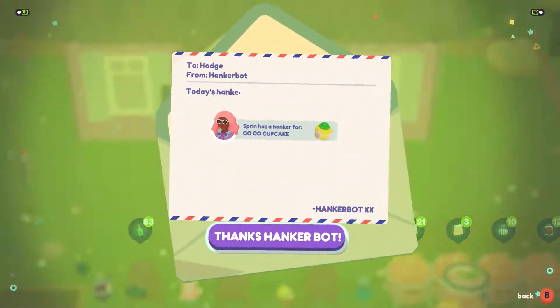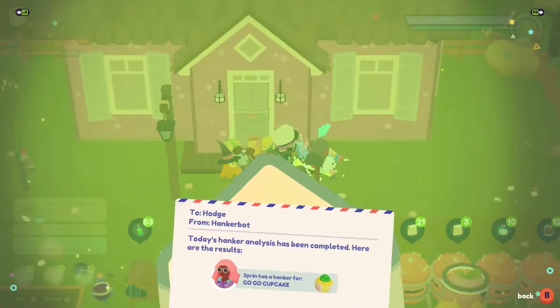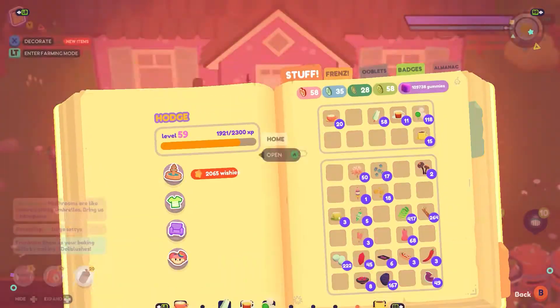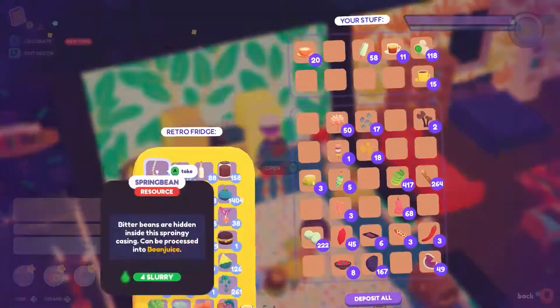Hello friends and fellow dancing farmers. Let's see what we have. Sprin wants a go-go cupcake. Do I have a go-go cupcake, Sprin? I don't. Let's go see if we have one inside. We might have one in the fridge. I feel like I gave all those away.